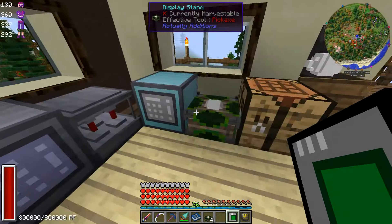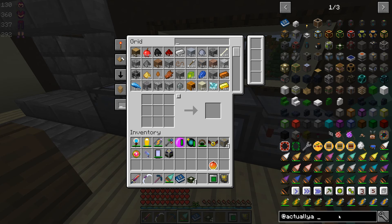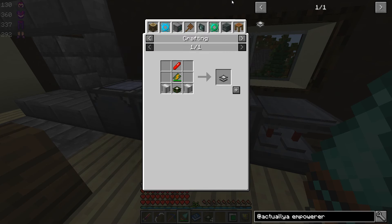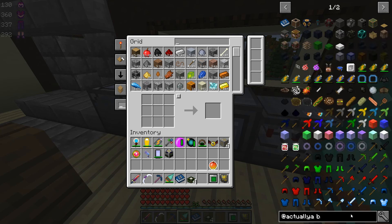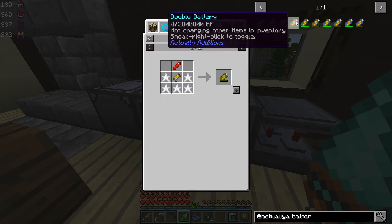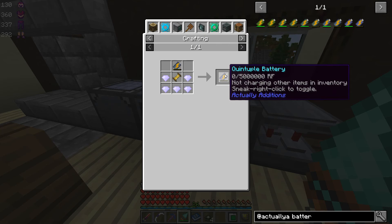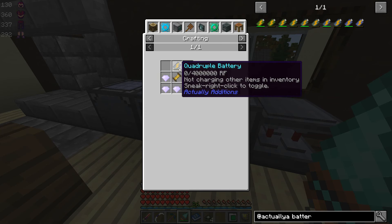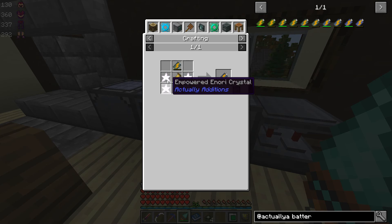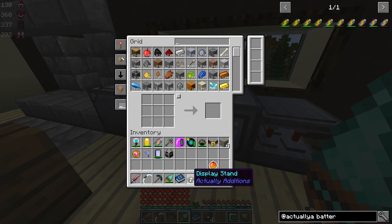But anyway, that's not what we're using this for today — that was just a little demonstration of what can be done. What we are going to do is use one of these to make our empowerer. We're going to need a double battery — oh, that's another thing we're going to make today. Actually Additions has a bunch of batteries. The first one holds a million RF, the second holds two, three, four, and up to five million RF. We're going to go all the way to the quintuple which holds five million RF. This one requires empowered dimatine crystals, this one requires empowered anori — the iron ones — and then so on until we get down to anori. That's why I have the double battery right now, because that's as far as I could go without the empowerer.